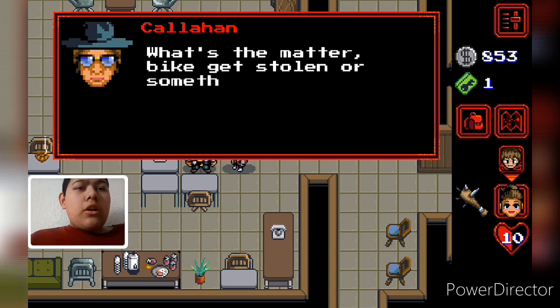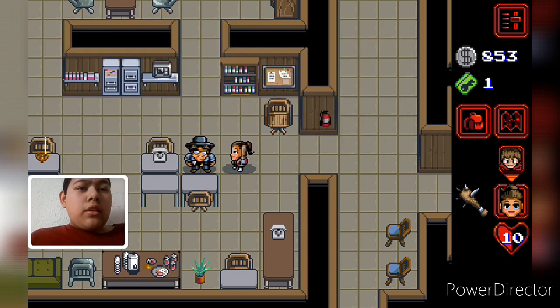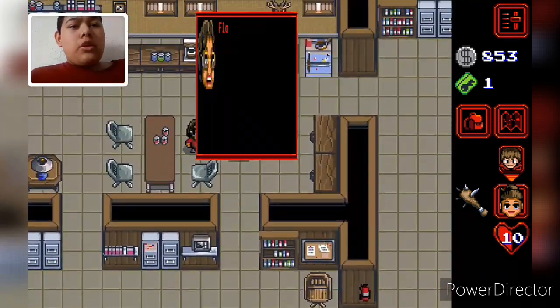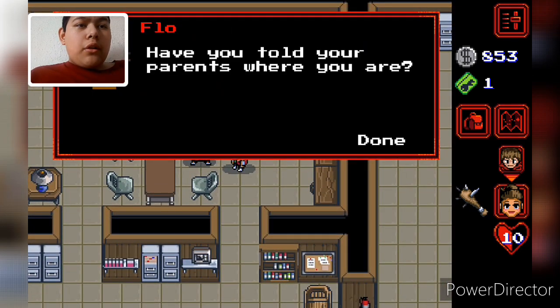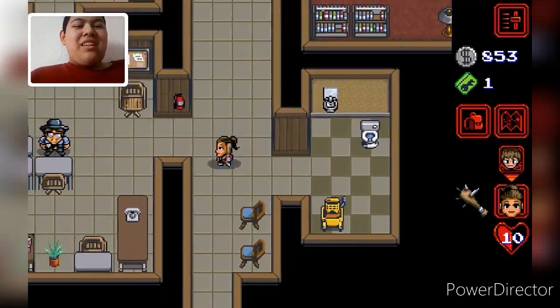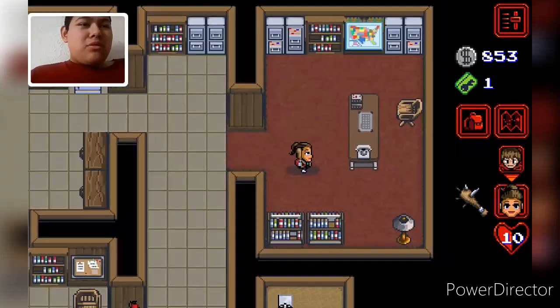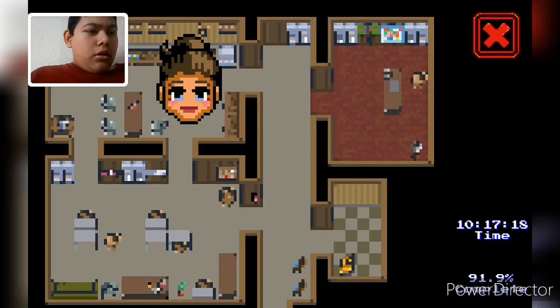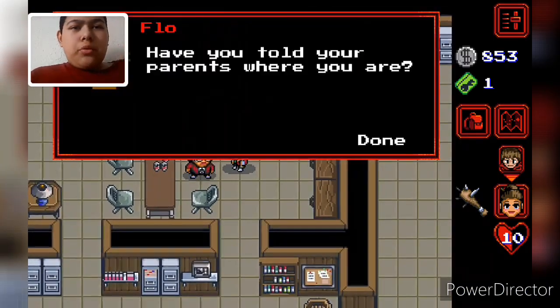Do you need anything else? It got stolen or something? Okay, so you don't need anything else? How about you? Have you told your parents where you are? Nope. No. I know, I'm responsible. Okay, is there anything here? Nope. Okay, we're almost 92% done.